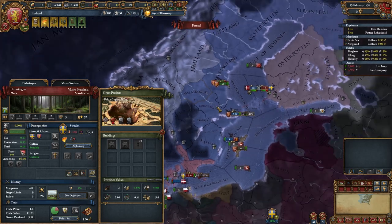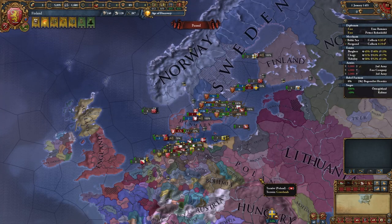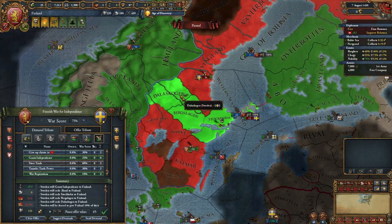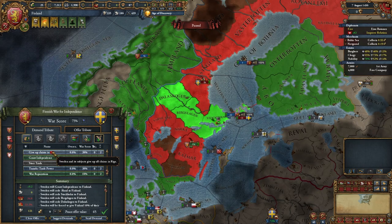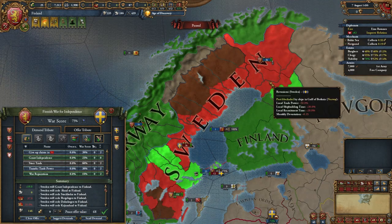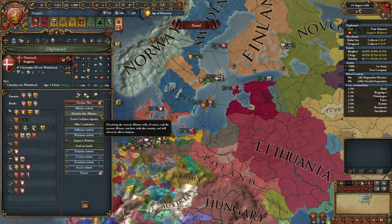Try to occupy these provinces before anyone else, and also try to occupy Stockholm. Start improving relations with Poland. In the peace deal, take these provinces — you need them for your missions — plus war reparations and independence. If you have more war score, you can try to make pretty borders. Don't worry about Denmark; you will break alliance with them. Break the alliance with Denmark and try to ally Poland.